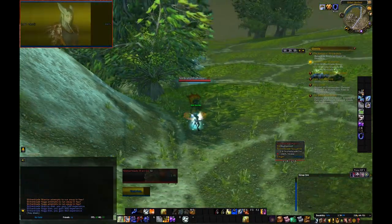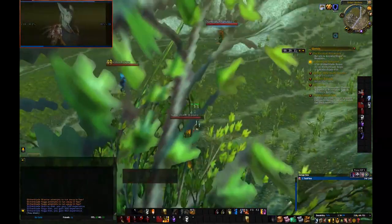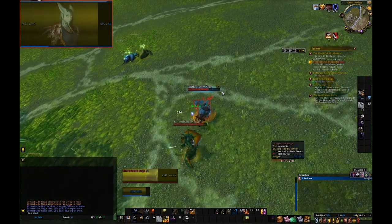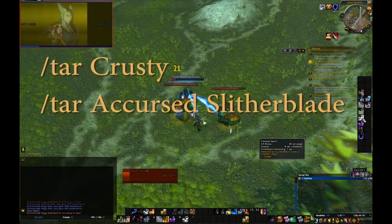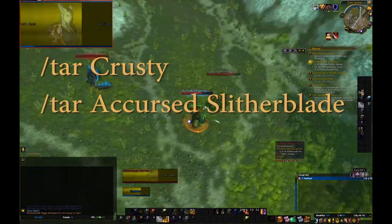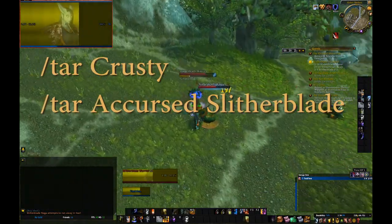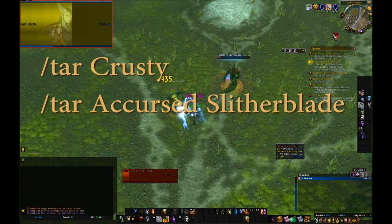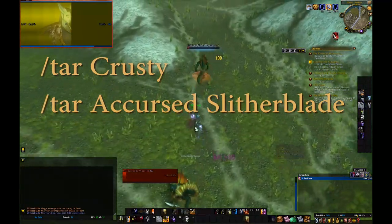Now moving on to the Naga Threat. Tip number 9: The first quest you get at Ethel Rethor will have you fly around the area. While that's happening, spam these two commands in your chat. The area you'll be flying over is home to two rare mobs. Using the target commands, you will verify if they are alive or not — unless you have an add-on which does it for you.